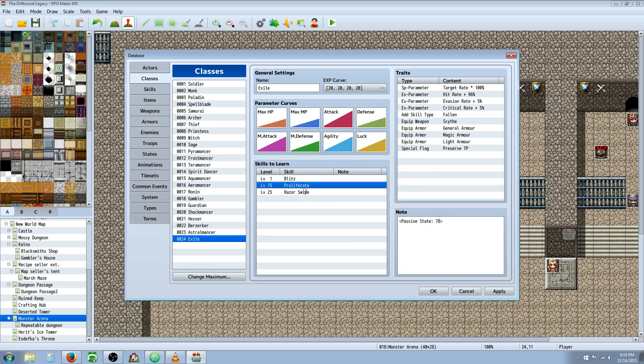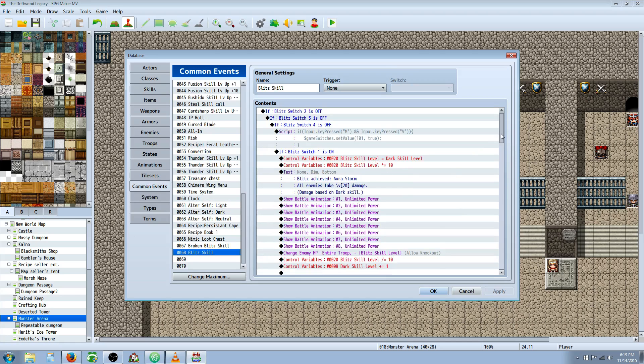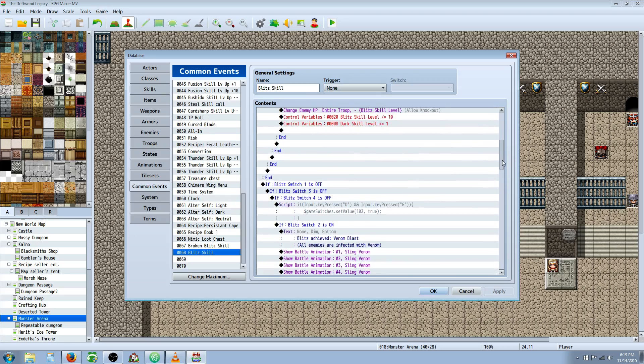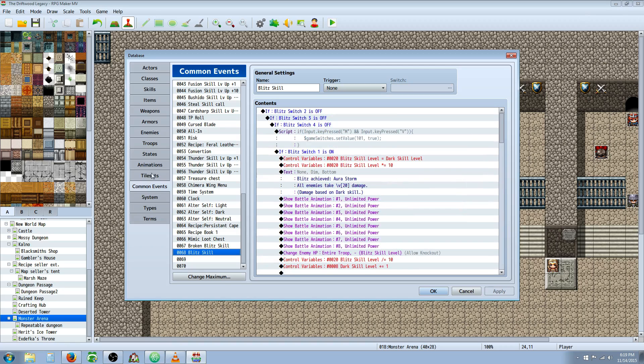I've awarded Proliferate at level 15 and Razor Swipe at level 25, but I'm probably going to switch these. I've actually just put in Yanfly's Skill Learn core, so I'm going to change this around — Proliferate at level 30, Razor Swipe at level 20, and Blitz will still be level 1 for the Exile. I'll show you the skills and how to make them. For Blitz, I have an entire video that took 18 minutes to explain how it works, so I'll put a note tag in the top right for you to click on.